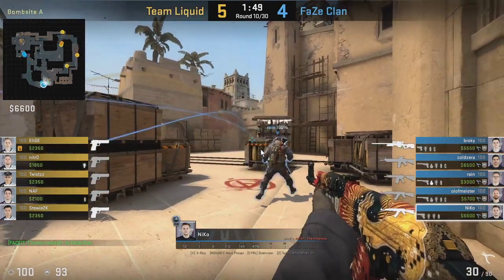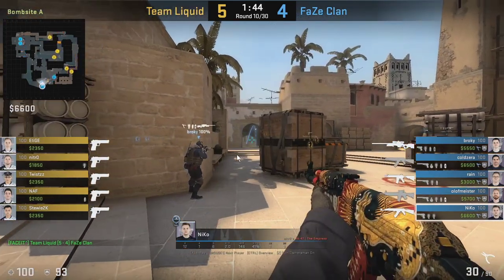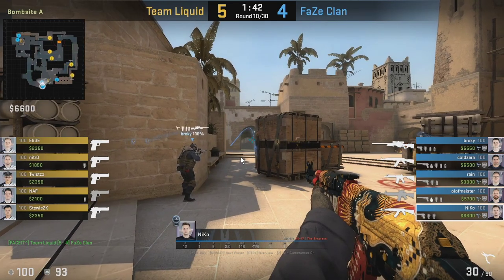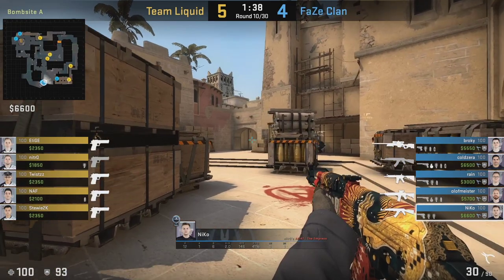Right here is an example where Niko is not even going to play in the connector — he's going to play towards the A site. However, he still throws the bottom connector smoke to mask the setup they're playing. He doesn't want to give any cues as to what kind of setup they're running, so he still throws the smoke at connector even when he's not playing it.